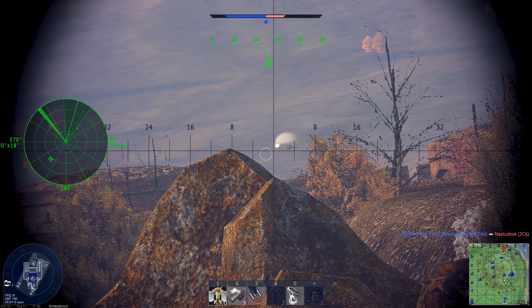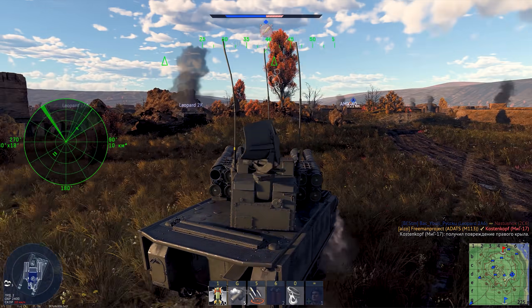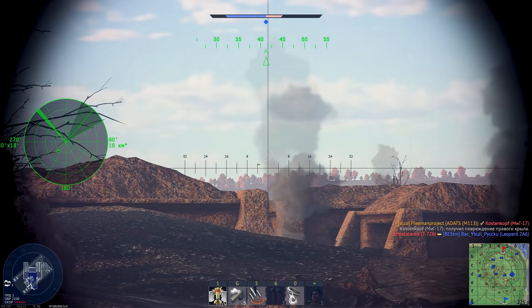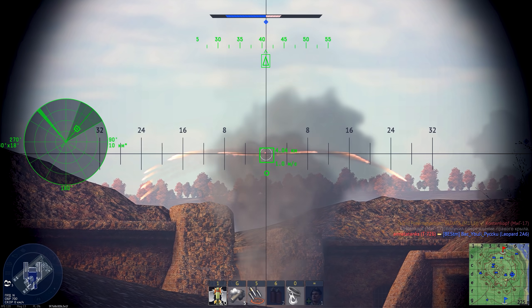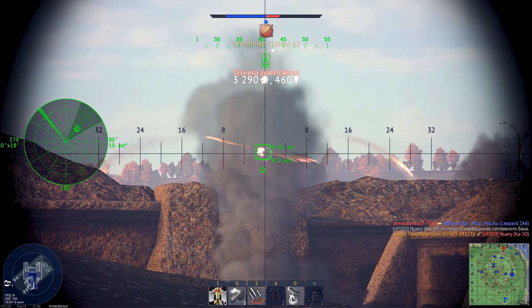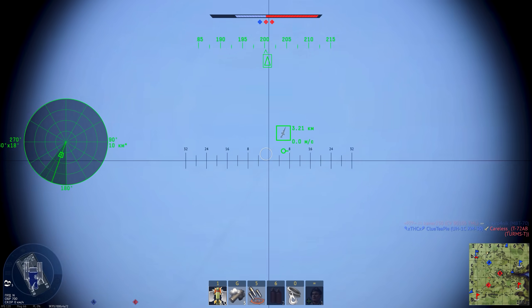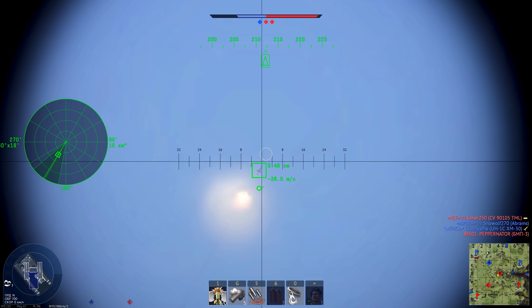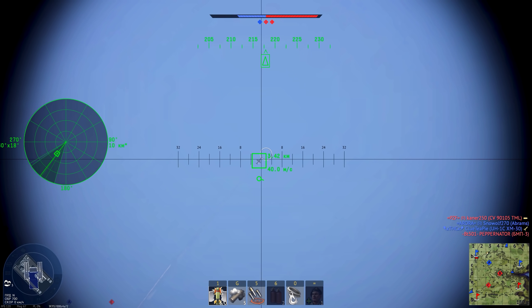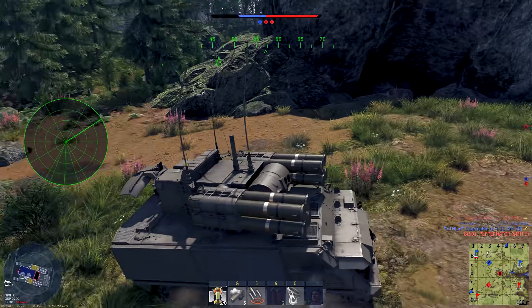У нас нет брони — максимум 44 миллиметра самая толстая часть корпуса — нас в ответочку очень быстро расстреляют. К тому же данные ракеты, как показала практика на стриме, не самые эффективные против наземки: да, мы пробиваем многих, но заброневое воздействие оставляет желать лучшего. Так что если вы думали уничтожать 8 танков за несколько секунд — вряд ли получится.